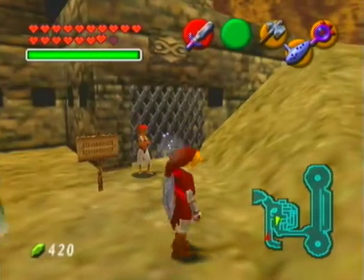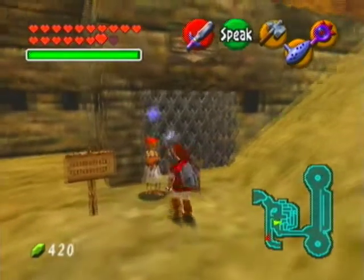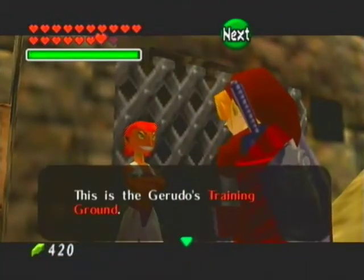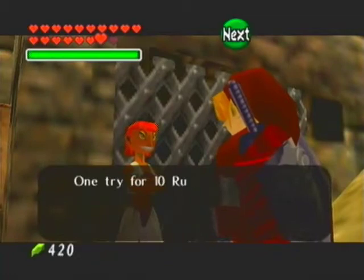Hey guys, Willardee here. We're back for more Ocarina of Time Master Quest. What's up, Epona? Stop going crazy. We're now back at the Gerudo's Fortress, and now we're gonna go into the Gerudo's Training Ground. The Training Ground is a very interesting optional dungeon that you can take.